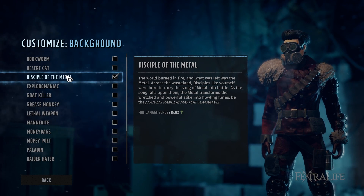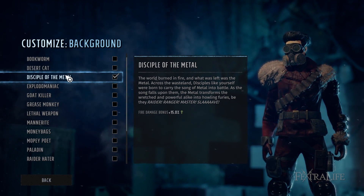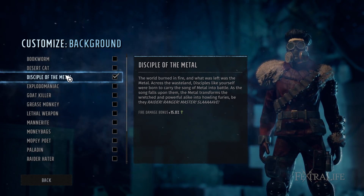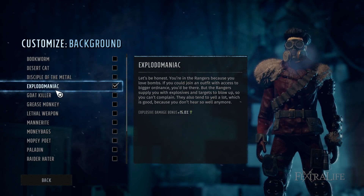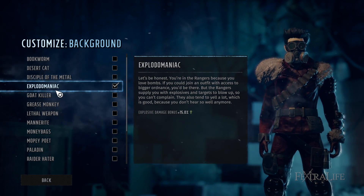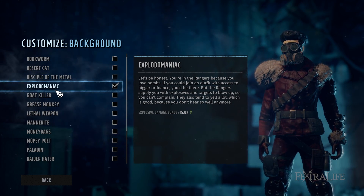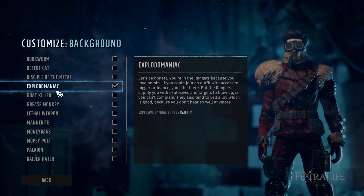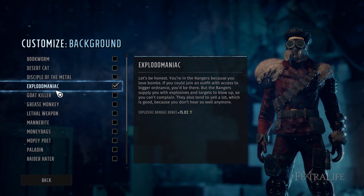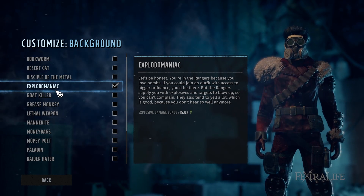There are mods in the game that can convert your weapon damage to fire, making Disciple of Metal an all-around good choice since you could add 15% damage to any weapon. Exploited Maniac is amazing on a heavy ordnance character — someone using rocket launchers or lobbing grenades a lot. An extra 15% damage helps kill whole groups of enemies, and as enemies get harder you need more damage, so definitely take this on a heavy weapons character.